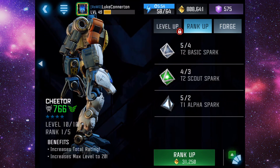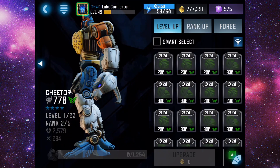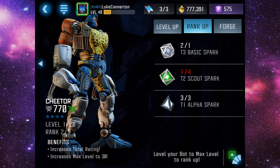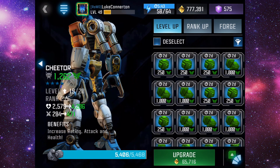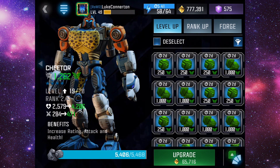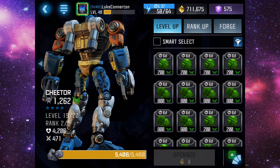Let's rank him up as well. Awesome — we just don't have enough to take him up again. We might have to open some crystals to get the resources needed. It costs 65,000 gold to take him up to rank two at level twenty.